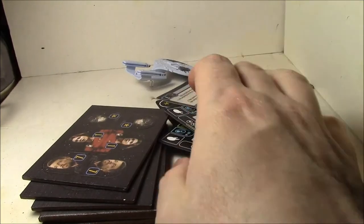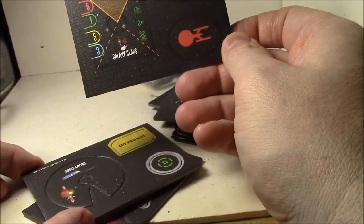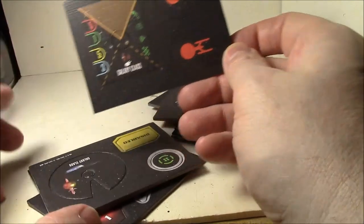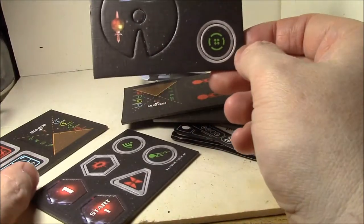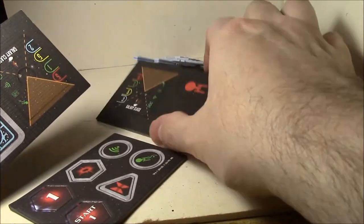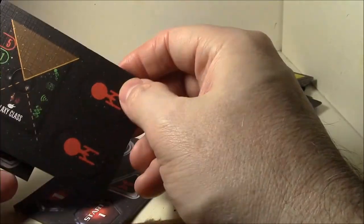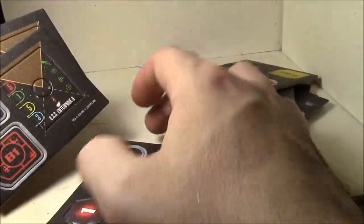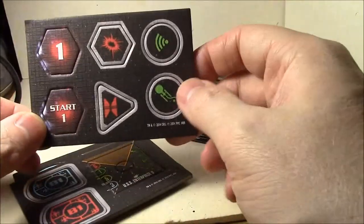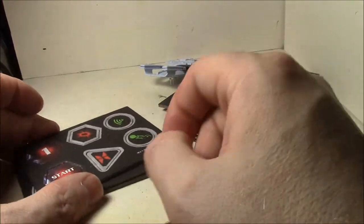That covers all the cards for the Assimilation Target Prime. It does have front and rear firing arcs. There's a new color for the maneuver dial chit, and there are two chits — one for the Borg ship and one for the Mirror Universe ship. You get dials for the Mirror Universe Enterprise D and the Assimilation Target Prime, plus Borg tokens. Nothing too special in the tokens.